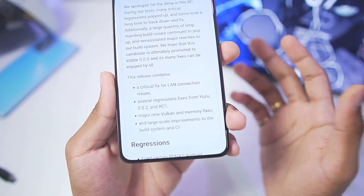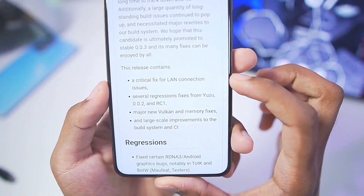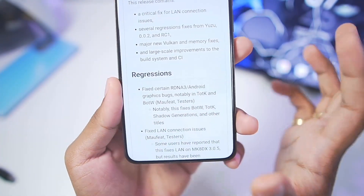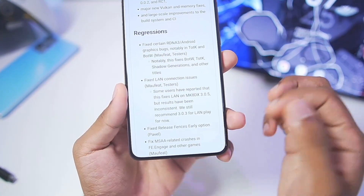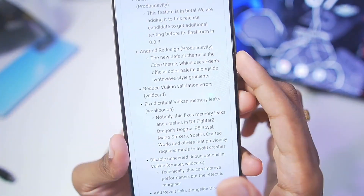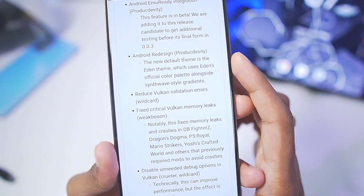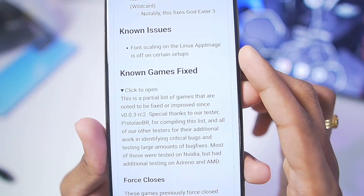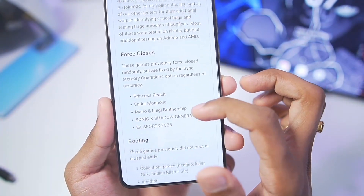In this version of Eden Emulator there are a lot of changes, including some games that have finally started working, a critical fix for LAN connection, internal fixes, new major Vulkan and memory fixes, performance improvements, stability and compatibility improvements. Scrolling down, the Android redesign is here — you'll get a brand new UI inside Eden Emulator.